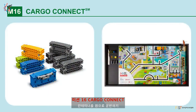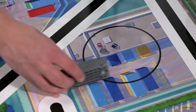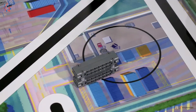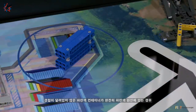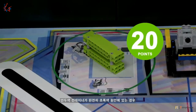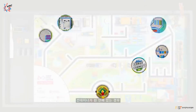Mission 16: Cargo Connect. Deliver cargo containers to the circles. Points are scored if there are any containers partly in any circle. Additional points are scored if the blue (non-hinged) container is completely in the blue circle, if the lime green container is completely in the green circle, or if there are containers in any circle.